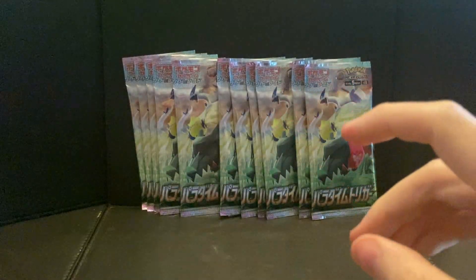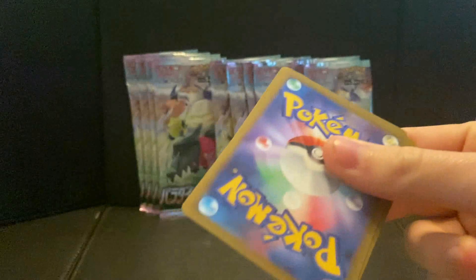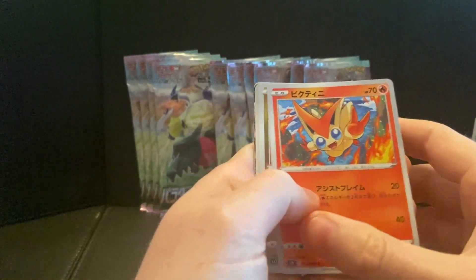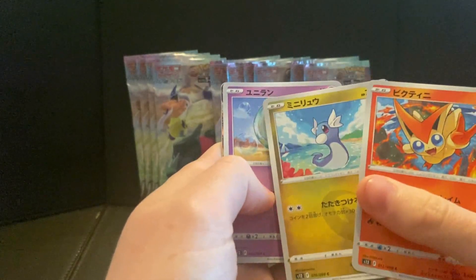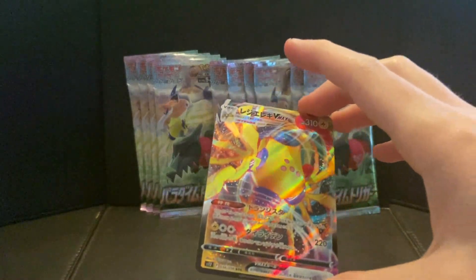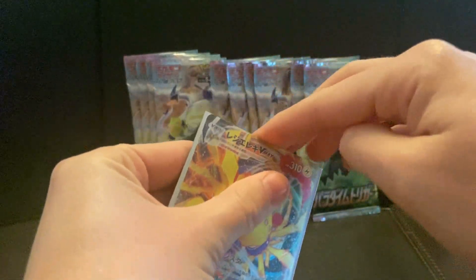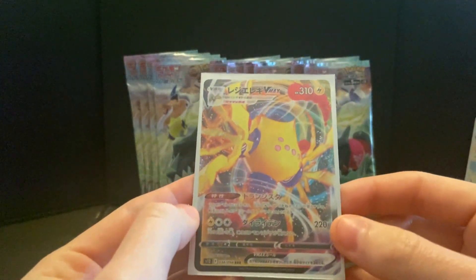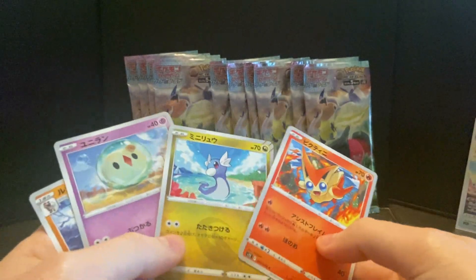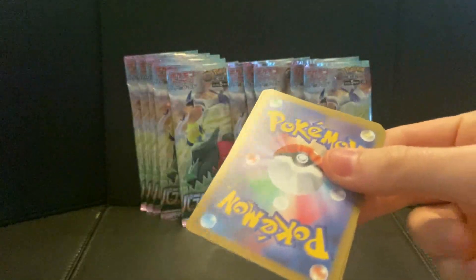Shaman, Lance — nice, yeah, Lance is in this set! I forgot about Lance. I wouldn't mind a Lance, I'll take a full art Lance. He is a little bit, you know, he's a little bit sexy — he's kind of a don. Victini, Dratini — hey, that rhymes! Slowpoke — wow, nice. Okay, Regieleki V Max — not bad, not bad! I'll take that, could be worse, could be a regular V. So I've got Dratini, Victini, and Regieleki. Let's move on.